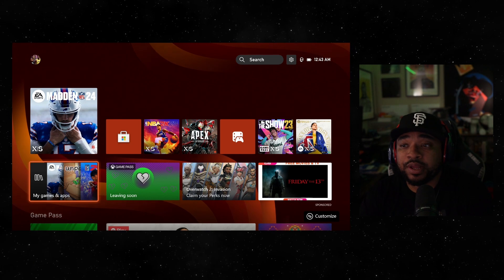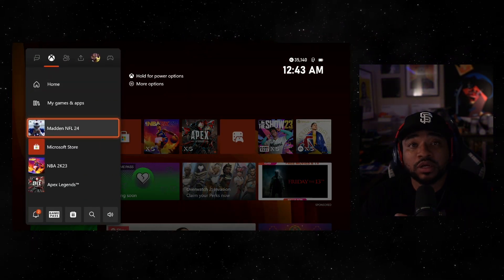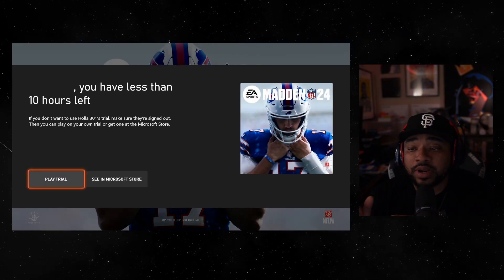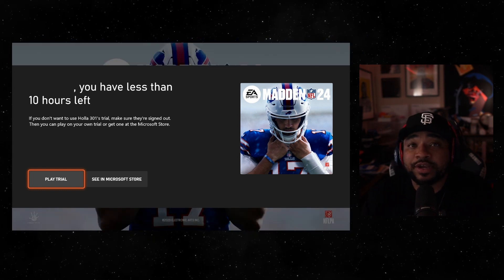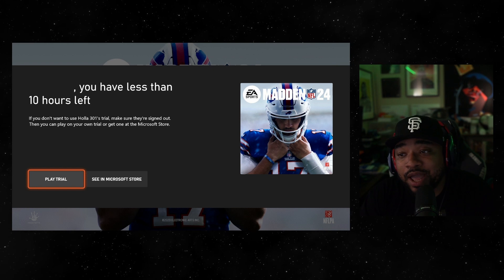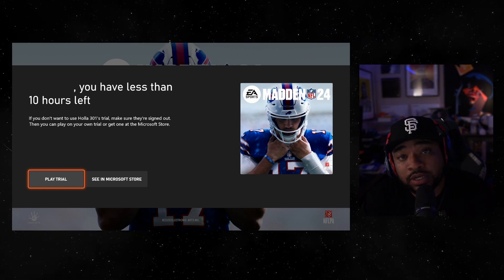Now I'm back at the home screen. My Madden free trial has been fully installed, so this is what it'll look like when you install your free trial. It'll pop up and tell you exactly how many hours you have left. The bad thing is that there's no timer when you're playing the game, so the only way to see how much time you have left is after you dashboarded and reloaded the game back up.